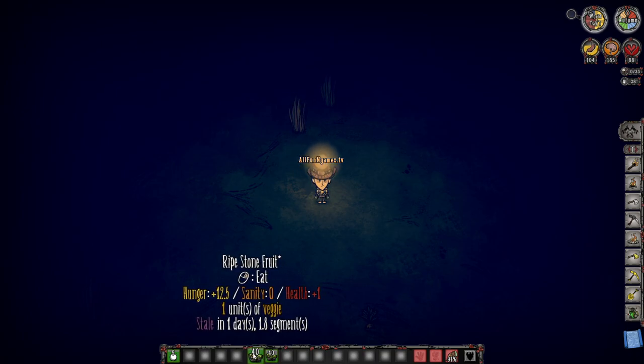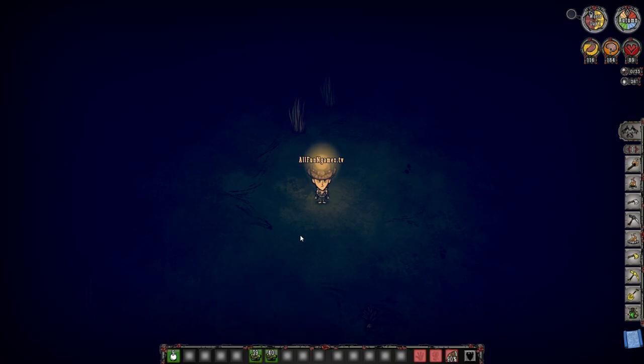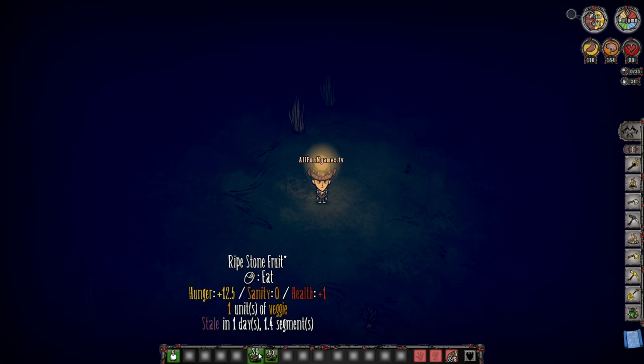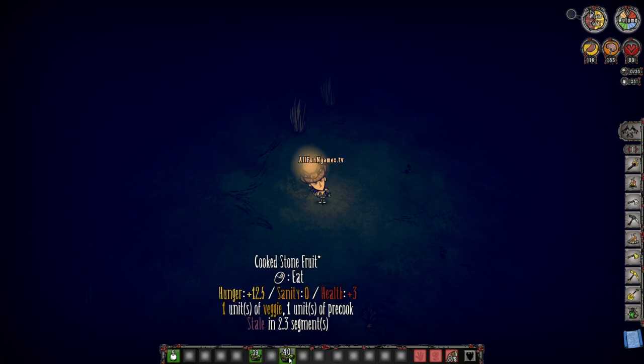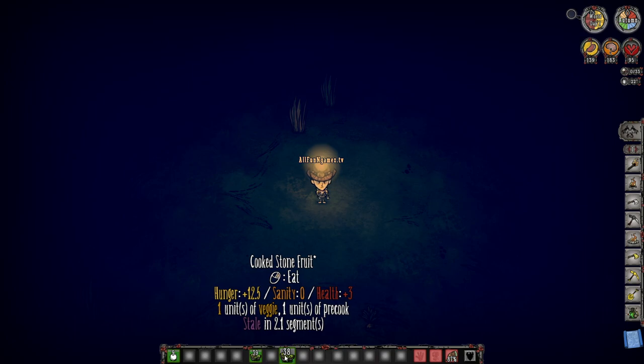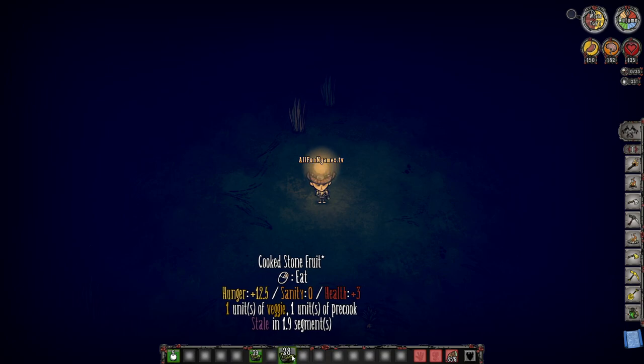A ripe stone fruit will give you 12.5 hunger, zero sanity, but give you 1 HP. So if you want to basically make yourself a little bit more full, feel free. But if you decide to cook them, you will now get 12.5 hunger, but 3 HP. You're going to get a lot of HP just for essentially cooking a little bit of stone fruit. And this stuff stacks — so by 10, you're going to heal yourself for 30.